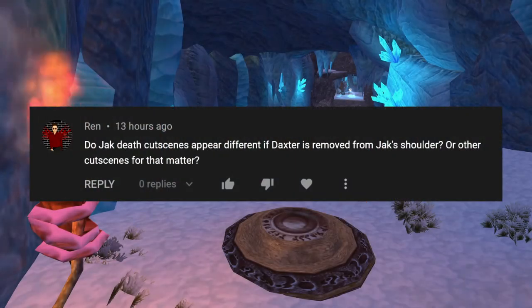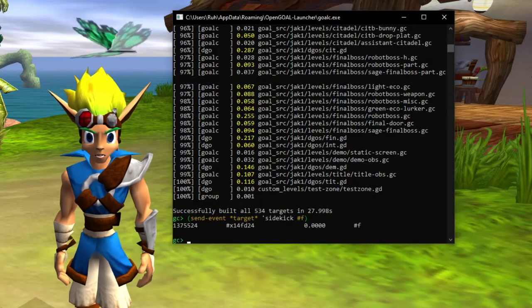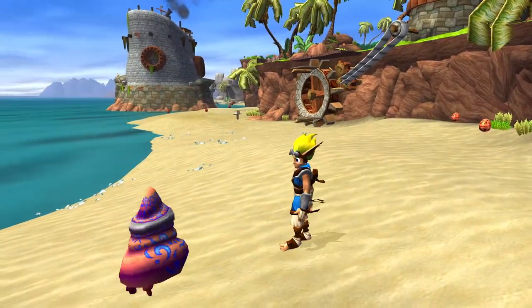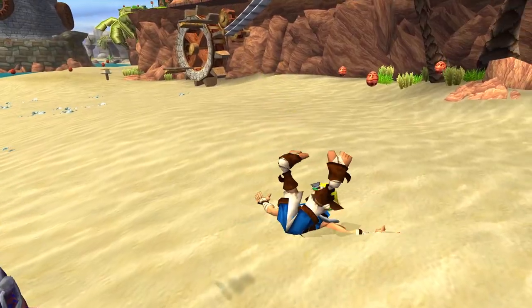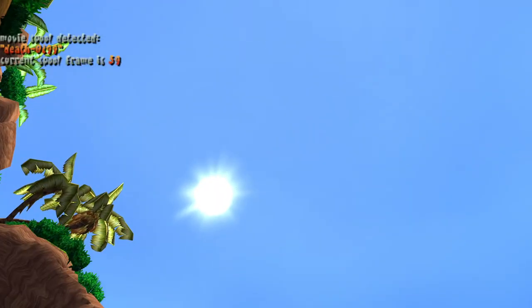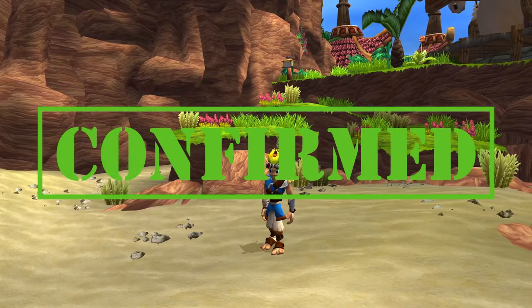Do Jack death cutscenes appear different if Daxter is removed from Jack's shoulder? Let's start by removing Daxter with this REPL command. After that, we simply die. The cutscenes seem to remain the same, minus Daxter of course. I guess technically this does appear different than normal, so this one is confirmed.